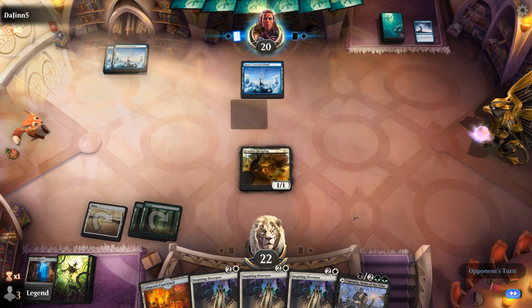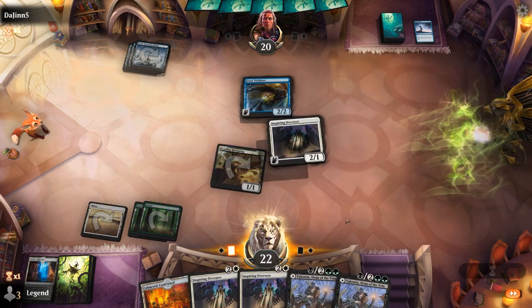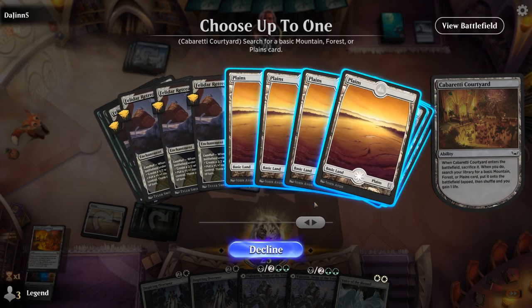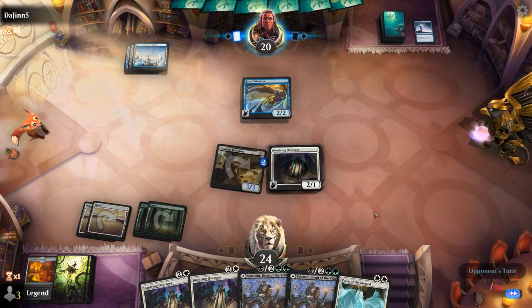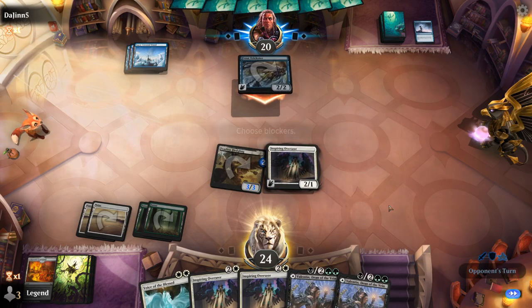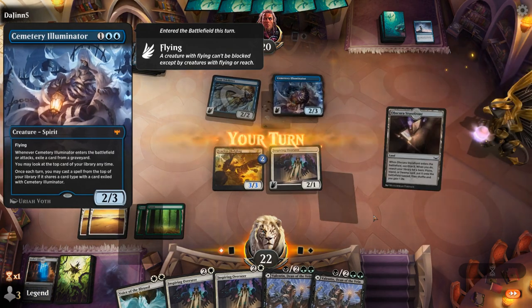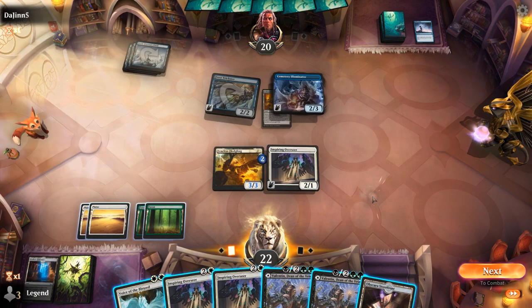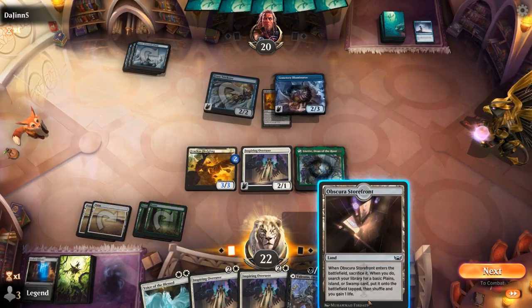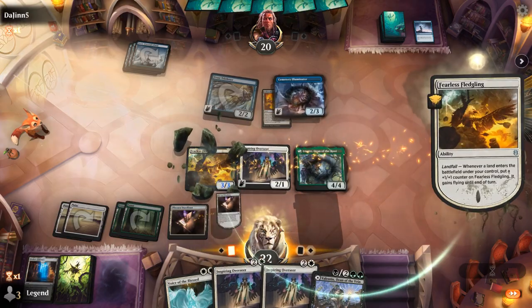Next turn fetchland, Overseer, and then Overseer will also enable Lisette for us. Play the Overseer before playing the fetchland and get a second white source. Next turn Lisette's most likely unless we draw an untapped land — then I could see the advantage of Voice into Overseer. Cemetery Illuminator — it's actually exiling our lands, which is going to nerf our Splendid Reclamation slightly. I can play Lisette — I don't have to play my fetchland now, but it would grow the Fledgling. With two more Overseers I don't think that's a major concern. We'll hit for five.